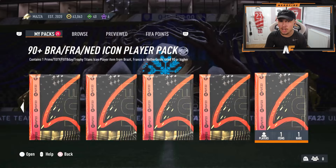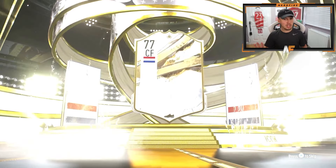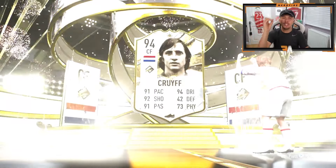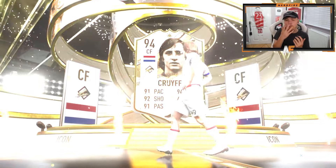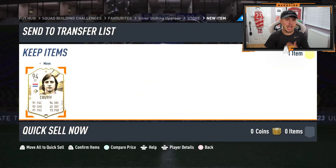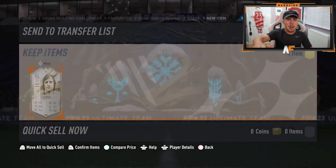My boy Mazamaki is here again — always here for the big packs, and we've brought him good luck in the past. Number six is still going to be prime — Dutch, forward. Oh yes, yes, yes! My boy Mazamaki has the luck on point — that is prime Johann Cruyff! Beautiful. Second best one behind Pelé probably — or actually, maybe Cruyff is better? I know prime Cruyff is absolutely insane in this game. Pack number six, another huge dub!